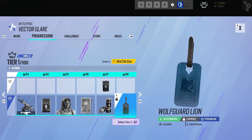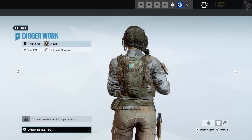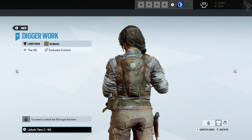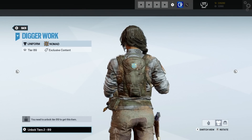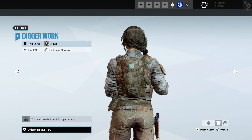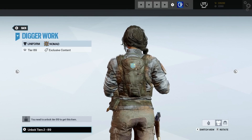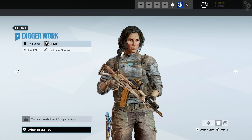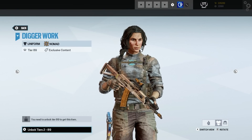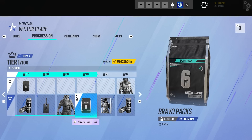Alpha pack, booster, we've got Lion's pass. And again with this icon — that must mean something, and I may have just totally missed what it is. But it's weird, and this uniform is called 'Digger Work' — I presume she's dirty because she's been digging. Then we've got a bravo pack.